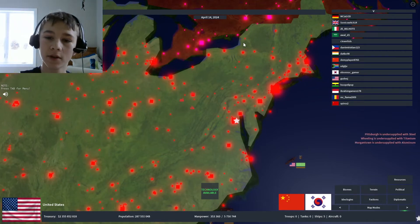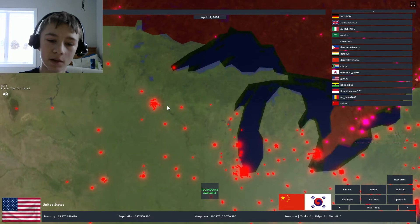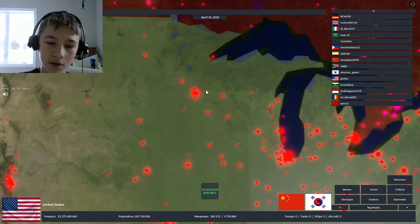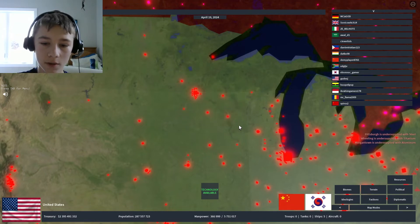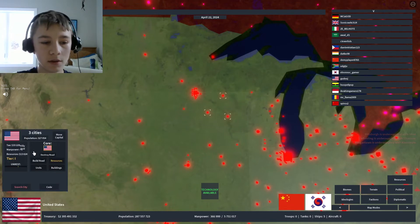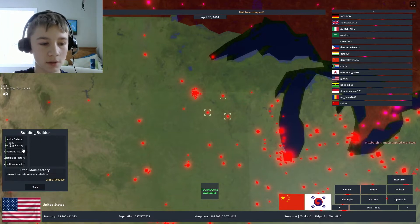Hey guys, welcome back to another video. Today I will be showing you how to get money fast in Rise of Nations. First off, what you're going to want to do is highlight three cities, go into building builder, and build some electronic factories.